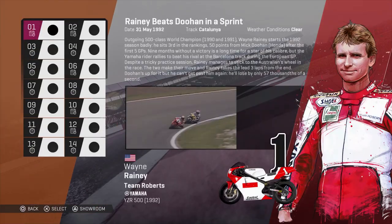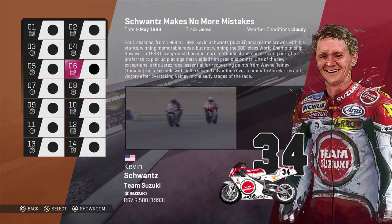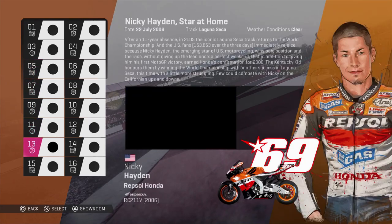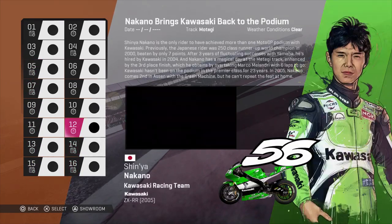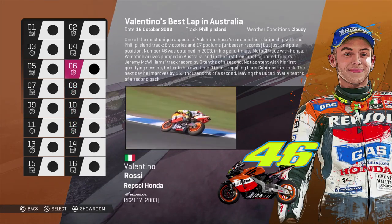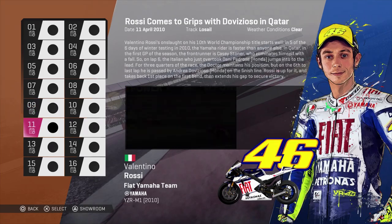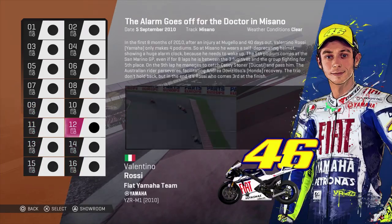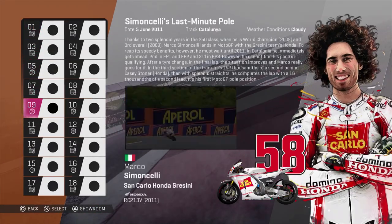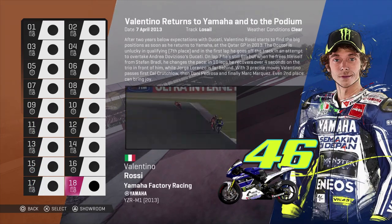So MotoGP 19 — yes, it's finally here, and I'm just flicking through the menus to show you what's available. We've finally got historic moments, historic riders, historic episodes. Exactly what we wanted. There's past variants of Jorge Lorenzo, variants of Valentino Rossi, a young Marquez, classic Loris Caporossi, Chris Vermeulen, and of course the legendary Marco Simoncelli. Ladies and gentlemen, it is now time for Dr. Ace's MotoGP 19 review.